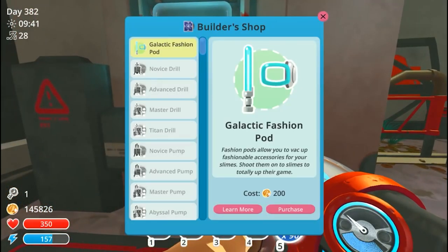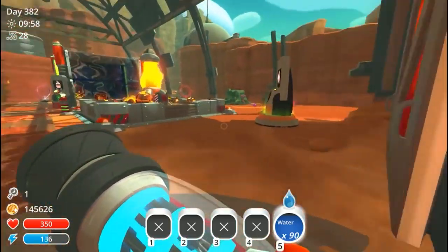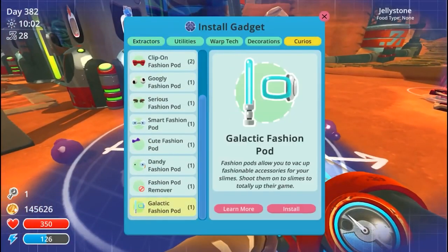Now that all the slimes are here, we're gonna go get the fashion pod. The galactic fashion pod is up for purchase right here. Now the galactic fashion pod is only for PC players — Xbox and PlayStation have their own. I had to fabricate it; it didn't take a whole lot of materials, so you should be able to make it right away as long as you've had extractors and whatnot.